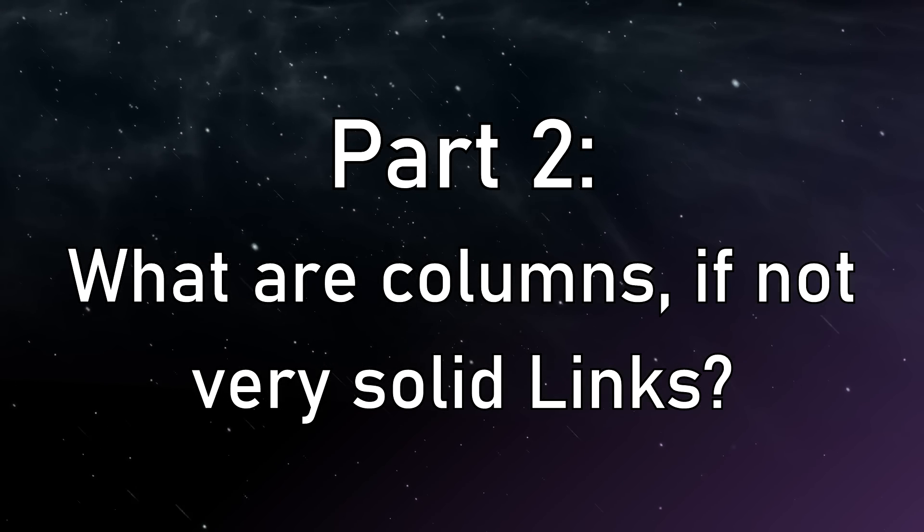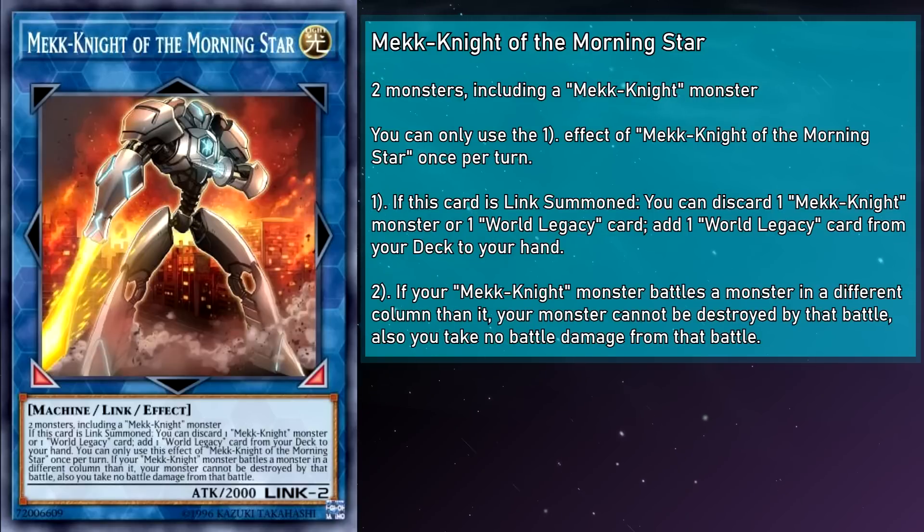Now it's time to go over our extra deck choices, starting with Mech Knight of the Morning Star, a Link 2 machine monster with 2000 attack requiring any two monsters including a Mech Knight as material. If this card is link summoned, you can discard a Mech Knight or World Legacy card to add a World Legacy card from your deck to your hand. And if your Mech Knight monster battles a monster in a different column, your monster can't be destroyed by that battle and you take no battle damage. This makes for a pretty useful hand-fixer easily summonable by Gearsu, while being an excellent bridge into our next monster. The battle protection is also very funny — it's basically Waboku for anything that's not in your column, so if your opponent doesn't summon to the correct zone, they'll have to use effect removal to get your Mech Knights off the field.